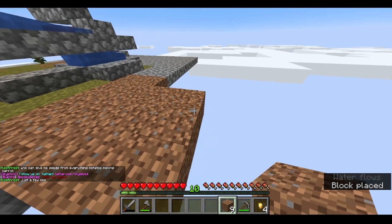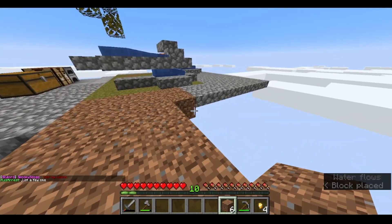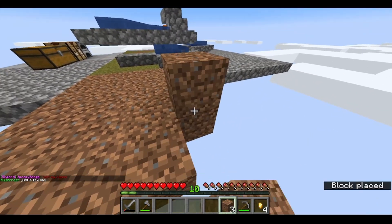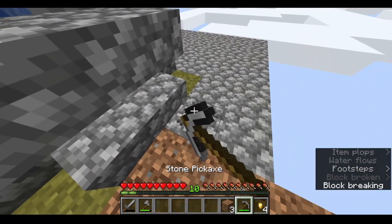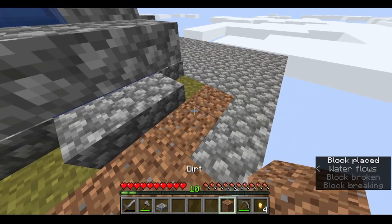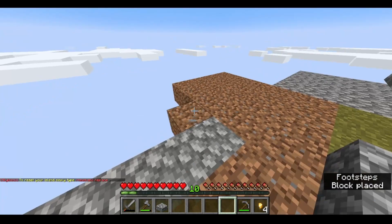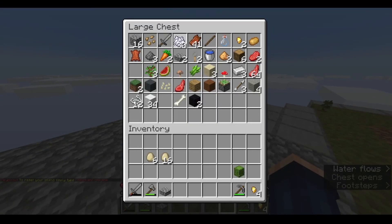If anybody says anything about me building slabs not one block under — that would prevent mob spawns, and I do want mobs to spawn on my island because that allows me to grind. I can get skeletons and such; bones are very important since I need bone meal.